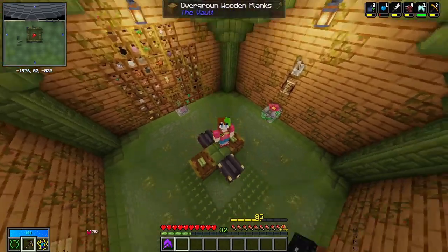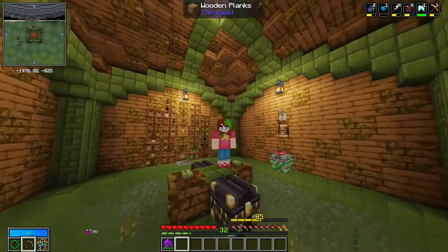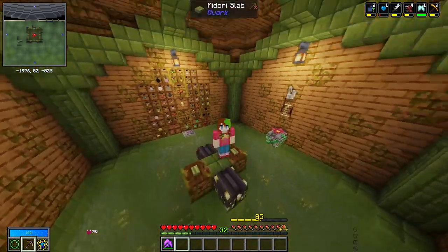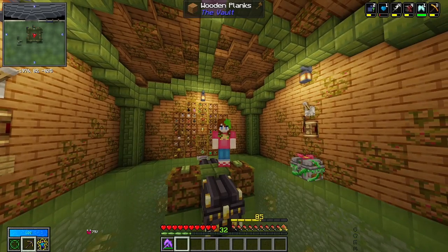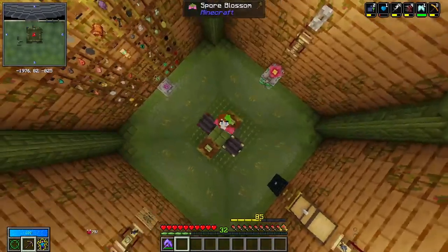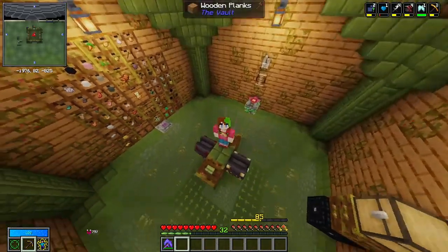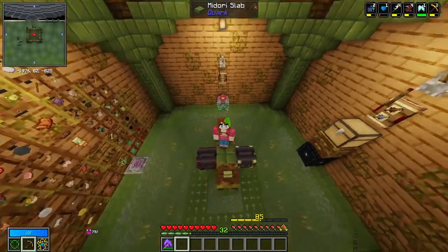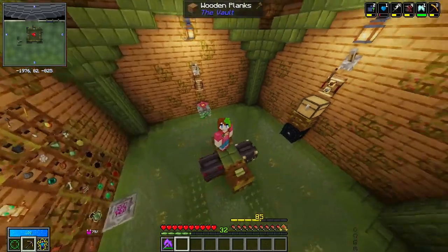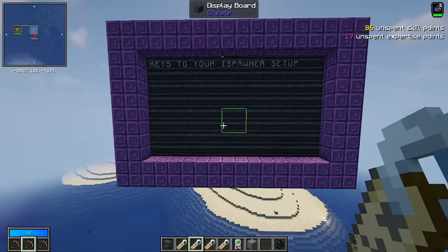The key things that I use are Dark Utilities and Modular Routers. There are other things you can use as well, which we'll list in our creative world, but these are my personal preferences — I find they are the fastest and smoothest experience when it comes to mob killing. The one key I have found is making the inside area 11 by 11, that way you can spawn ghasts in this because they require a 5 by 5 space in order to spawn. Let's head over to the creative world.